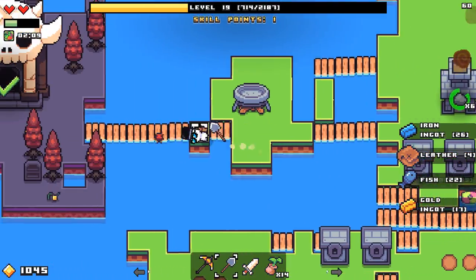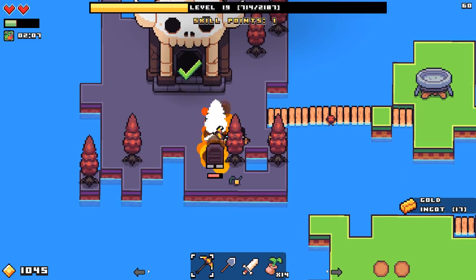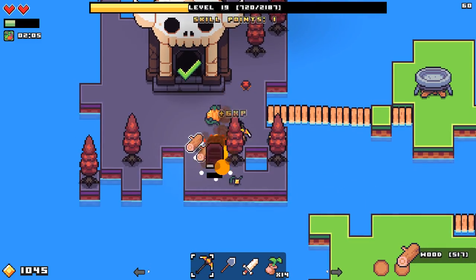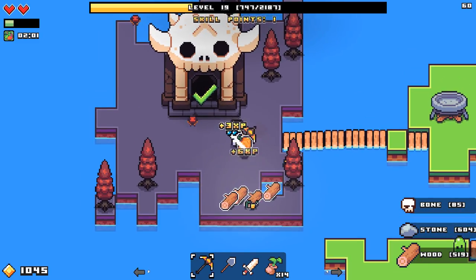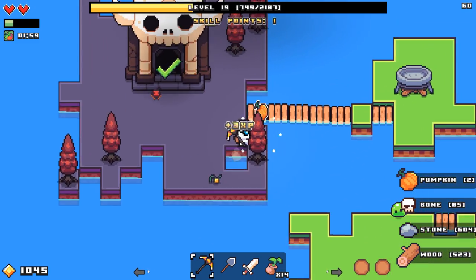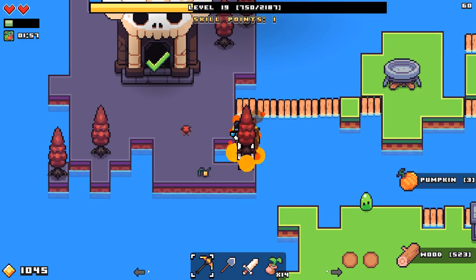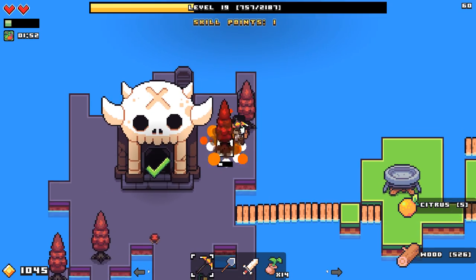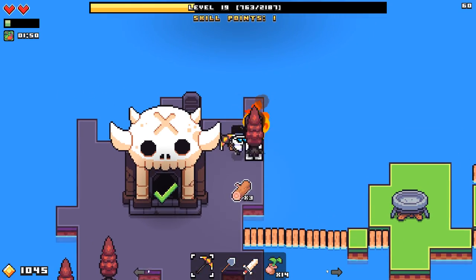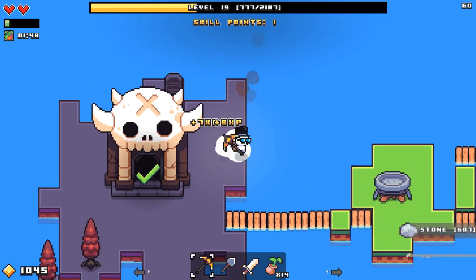I wonder if I could go back into the skull maze and get more stuff — probably, don't know if it's something I actually want to do though. Oh, got a pumpkin! It looks like there's a pumpkin growing as well — I need to find 50 of those for the museum. It gives me a check mark so I can't go back in — I guess I should have been a bit more thorough. That's what the torches are for, to mark that you've found this area.